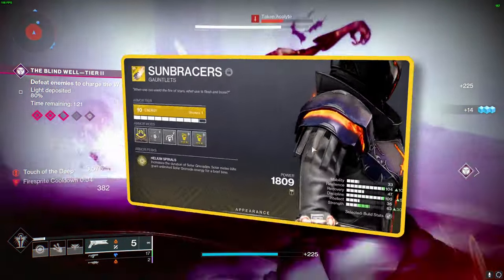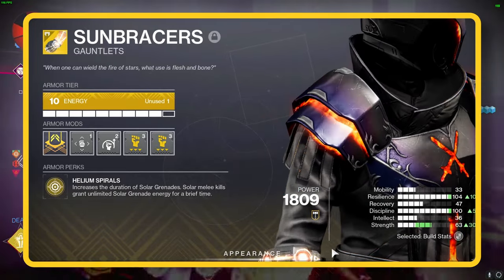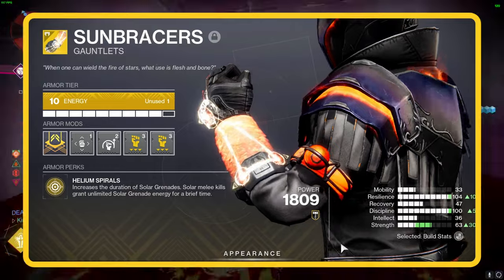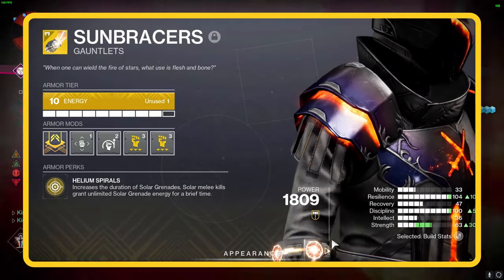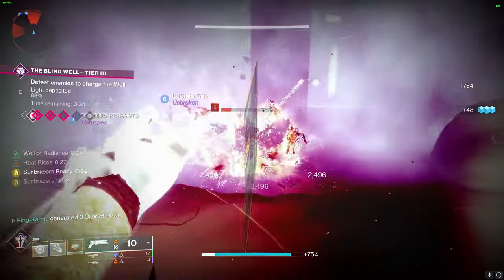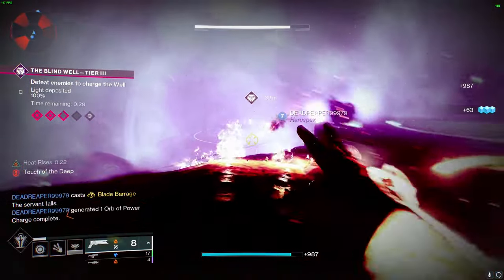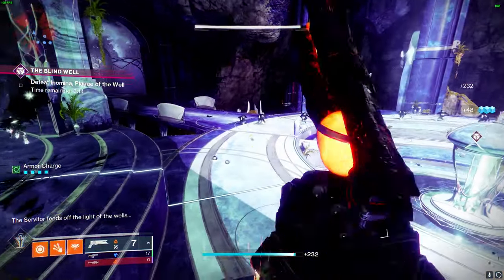The real MVP here is the Sunbracers. These bad boys come with Helium Spirals, a perk that's all about solar power. Knock out an enemy with a Solar melee attack and bam! Your grenade energy is back, ready for another round. This means an endless barrage of Solar Grenades. Plus, your grenades hang around longer and hit harder. Total game changer.